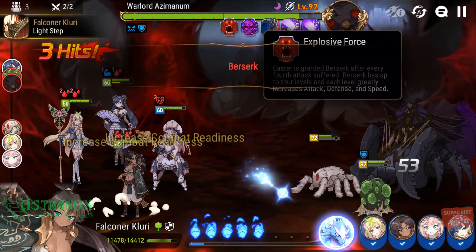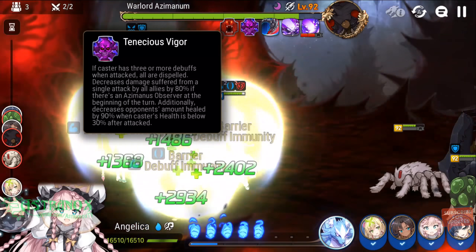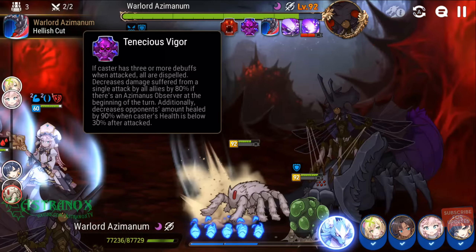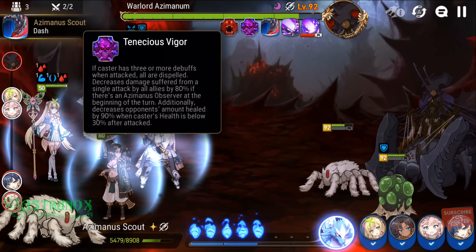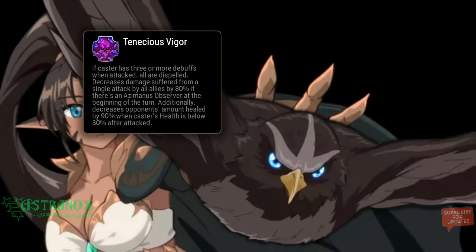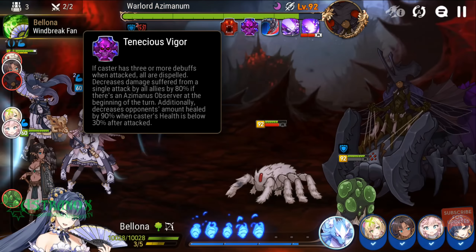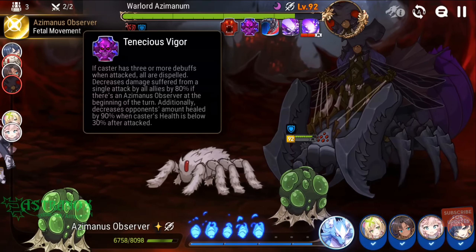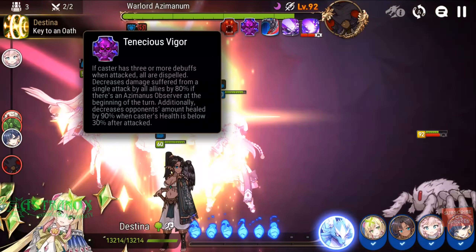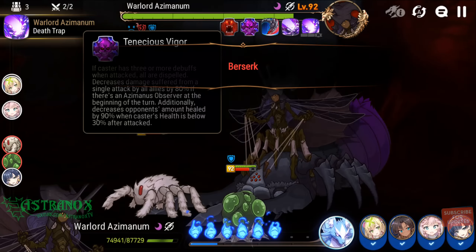The boss gains berserk after every fourth attack and it stacks. Tenacious Vigor: if the caster has three or more debuffs when attacked, all debuffs are dispelled. It decreases damage suffered from a single attack by all allies by 80% if there's an Azimuth Observer at the beginning of the turn. The observer is the one in the egg right now, and it has a defense buff. When one is up, it's actually giving a defense buff to the boss as well, and it looks like it cannot be removed.